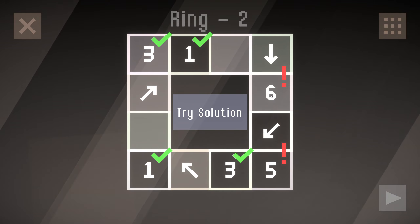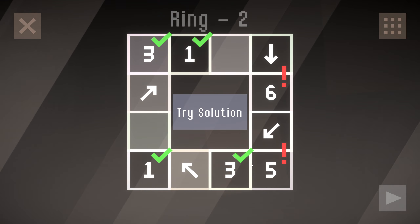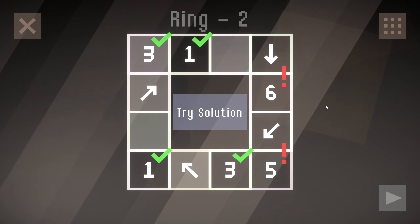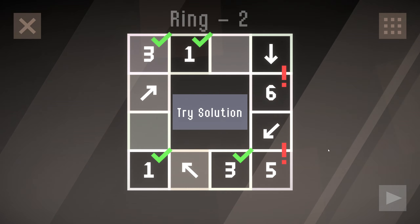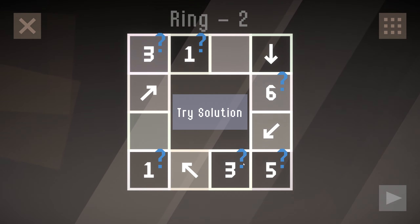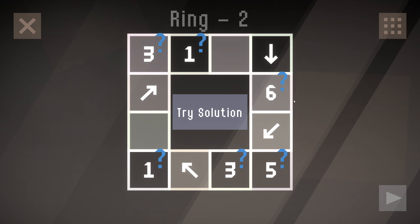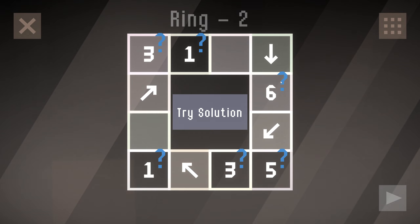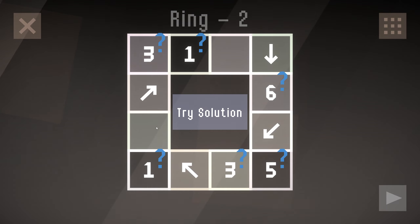Now this three is happy, this six is not. Five also not happy. So we've got some work to do on the right-hand side but the left-hand side looks great. This three is now broken. How can we do this six? This six can only count one further back and then if it's going to carry on forward it has to go one, two, three, four, five, six.